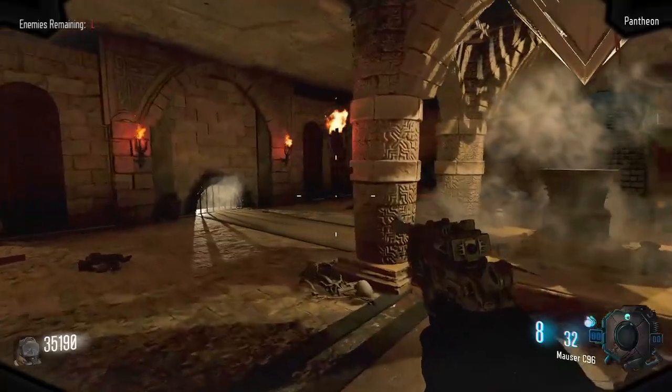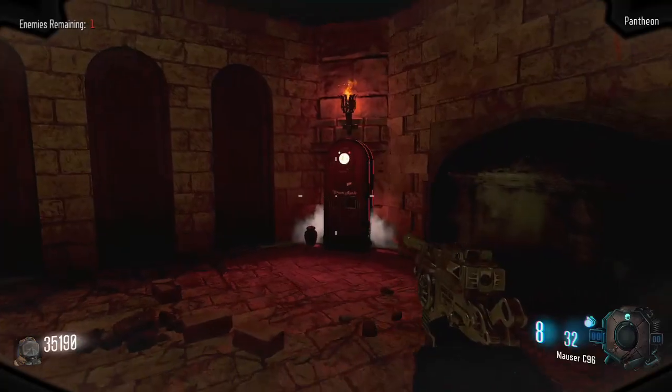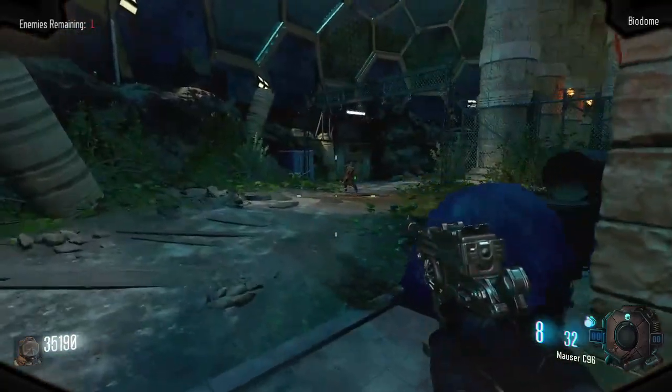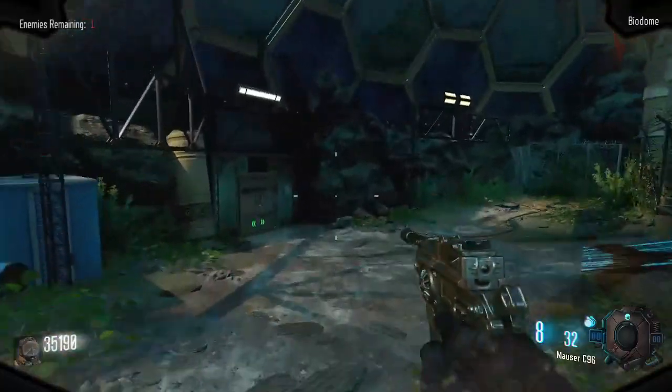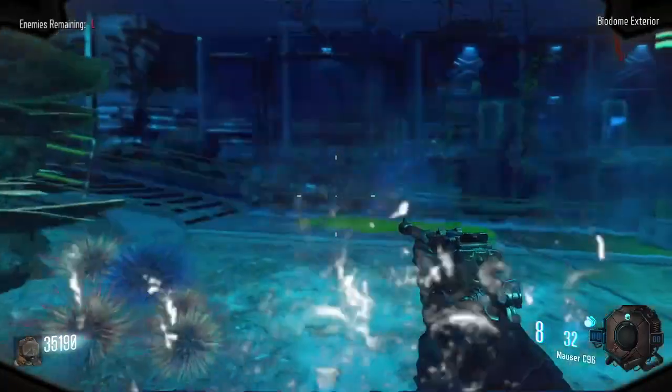Behind the pantheon entrance are Semtexes for 250 points. Walking towards the middle of the dome is a mystery box location. Going towards the temple entrance and downstairs is the pantheon room. In the corner here is another custom perk called Vigor Rush, which will make all bullet weapons shoot explosive rounds. Walking out of the pantheon and going right is another door for 750 points, and this will take us behind the biodome and the Simon Says room we were in earlier.